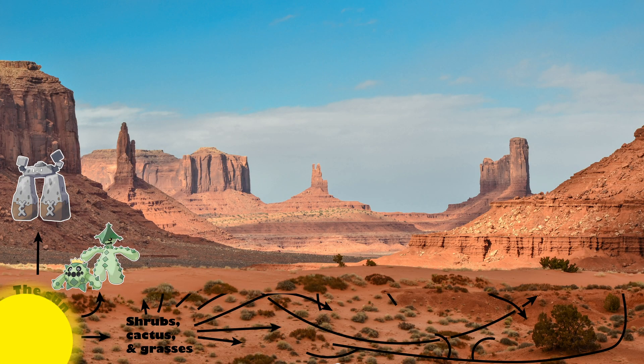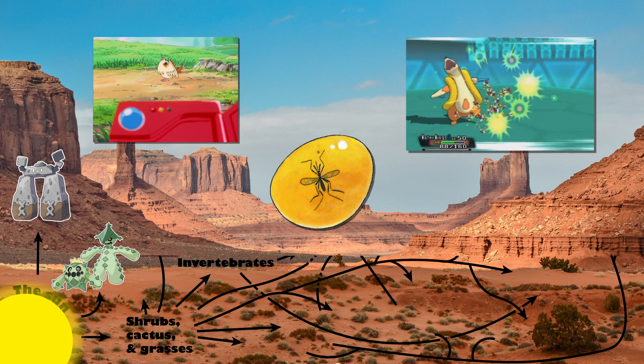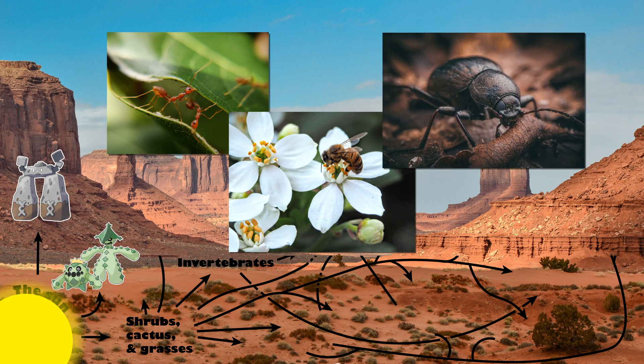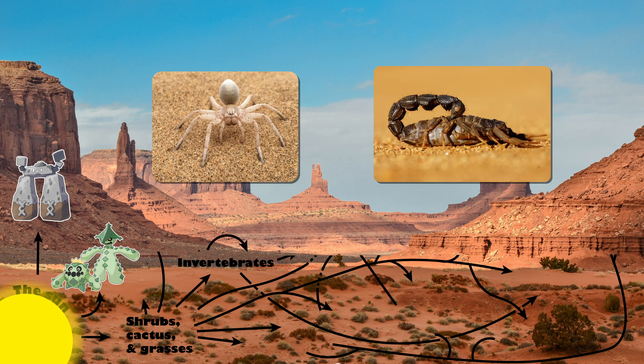Organisms feeding on producers are called primary consumers, or more commonly called herbivores. For a non-Pokémon entry, I'm going to include invertebrates, as they are incredibly important to ecosystems and there is some evidence that they still exist in the Pokémon world. Invertebrates you can find in deserts include ants, bees, and beetles that feed on and help pollinate the various plants, and there are also some invertebrates that are going to feed on other invertebrates, like spiders and scorpions.